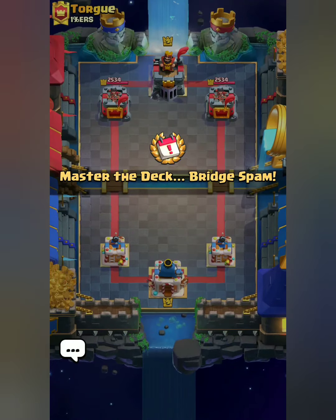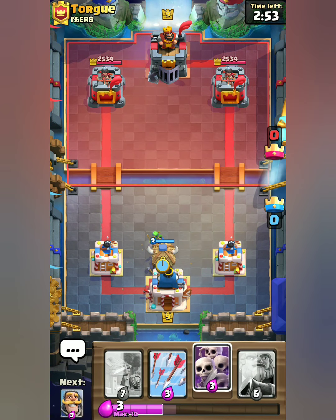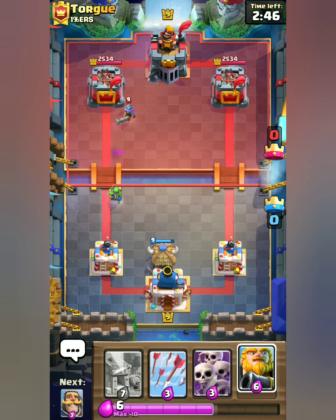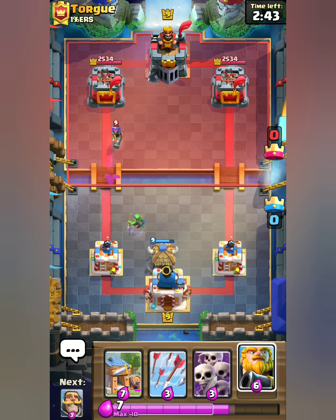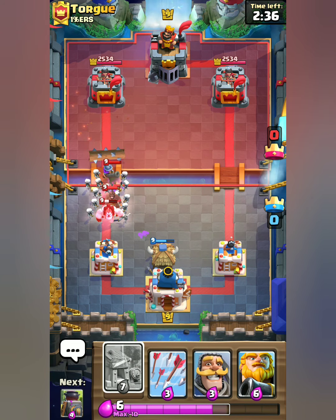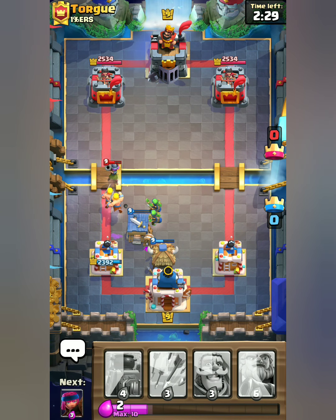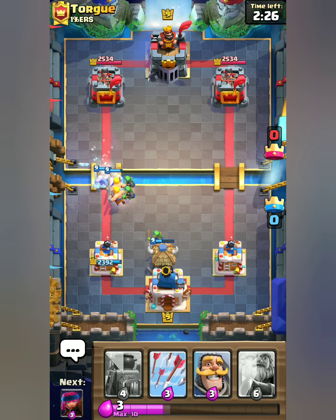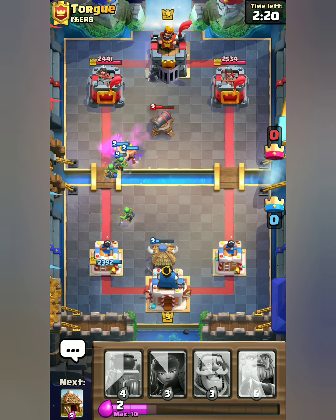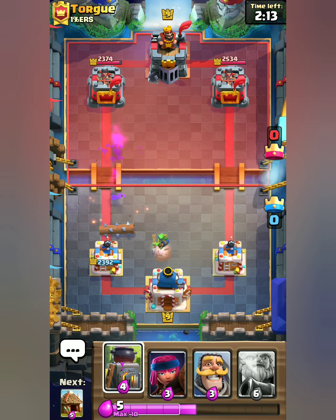I'm gonna start right away with the goblin hut to apply pressure, so the musketeer will take out a decent amount. Looks like a hog cycle kind of thing. The barbarian hut takes the hog rider, the musketeer is focused on the barbarian hut. The barbarian hut will go down. I've seen a lot of hog cycle in this challenge.